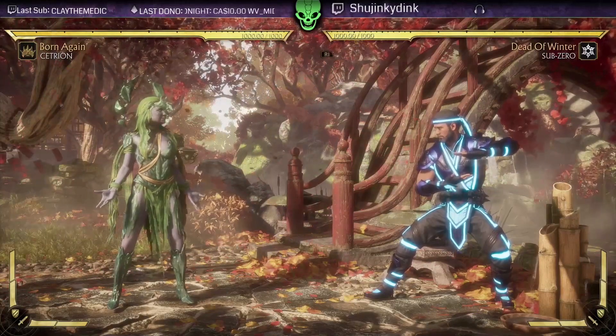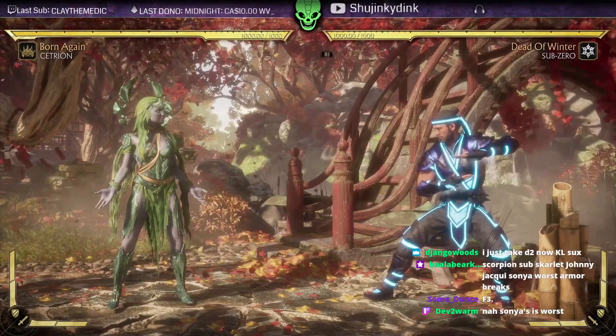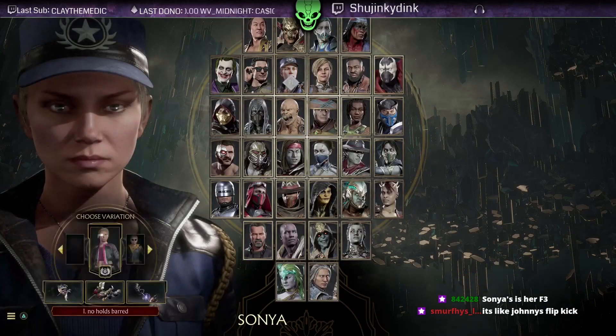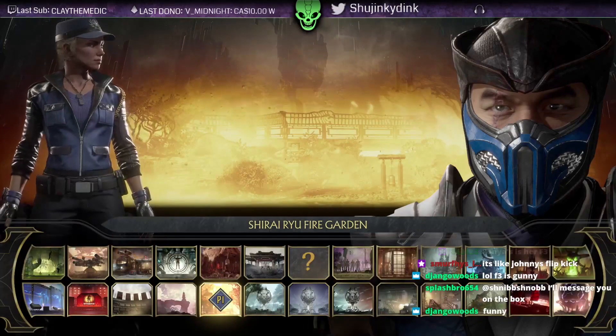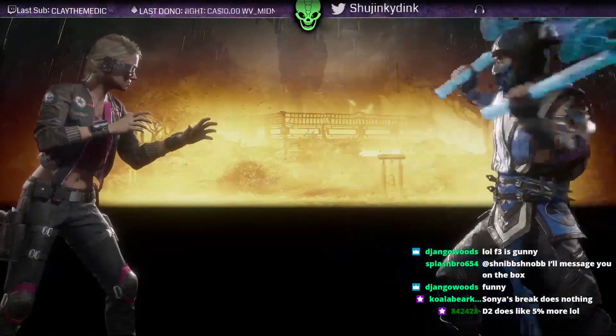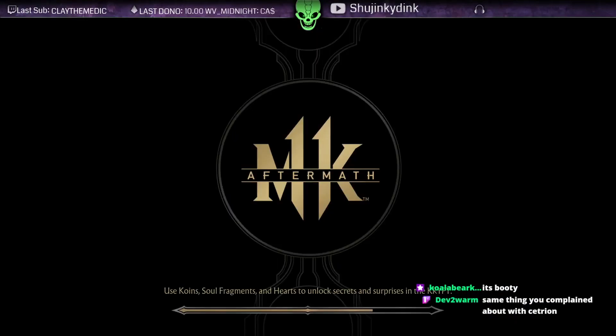I don't know what Sonya's is. What is Sonya's? Why is Sonya's worse? I want to hear your argument for that. Let's go to Sonya. She has it. She's already better because she has it in all three variations — forward three is in all three variations, right? So you have to worry about it in all three variations. Already better than Cetrion's.